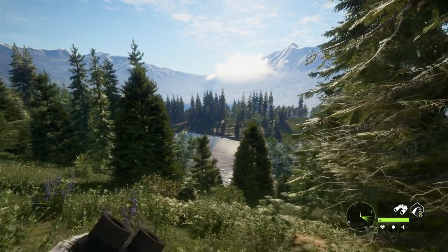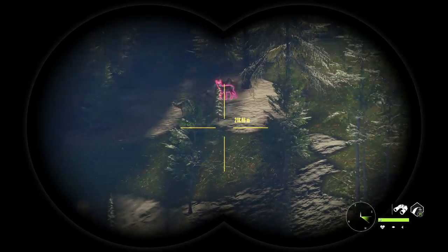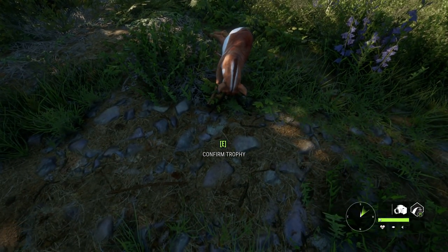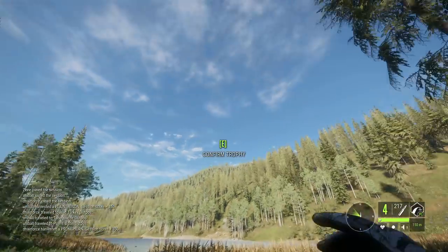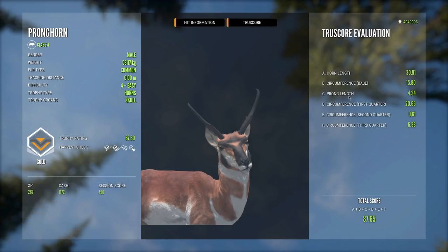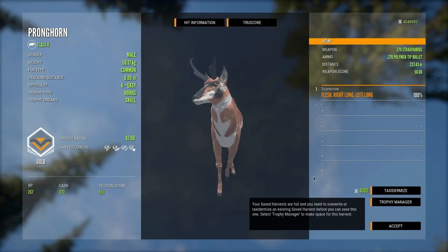A very odd pronghorn - the estimate went above diamond rating so there's always that chance. I don't think he'll make diamond but he's such a wide pronghorn I've got a feeling he'll score higher than normal. Score came in at 87.60 - a strange one. Looks like width doesn't factor into the score at all; it's just the length of the prong, circumference, base horn length, and the circumference of the first, second, and third quarter. Still a cool one though - don't think I've ever seen one quite like this.